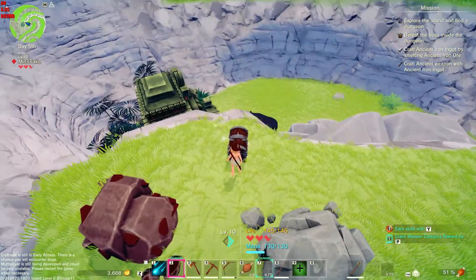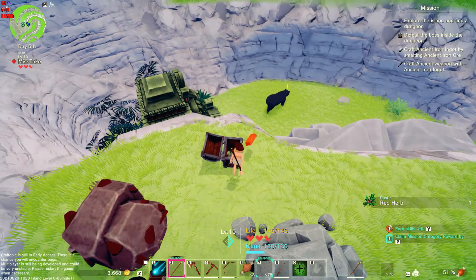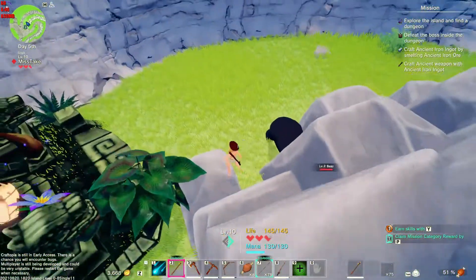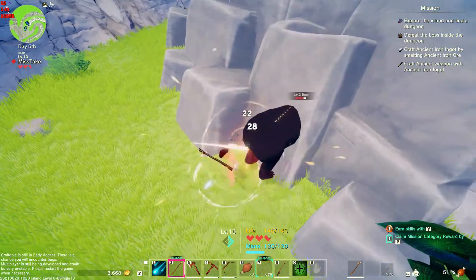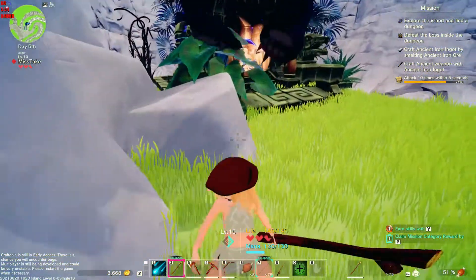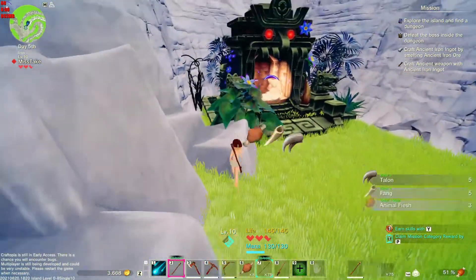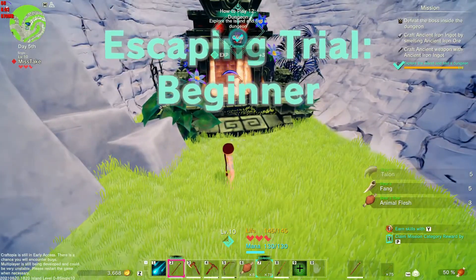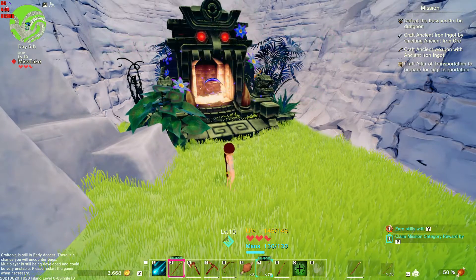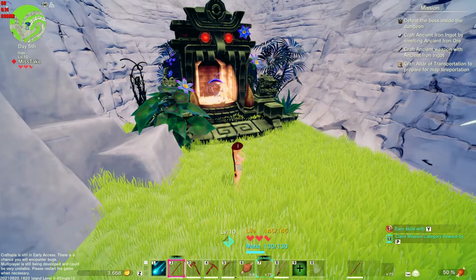There we go. Two-handed torch. We don't give him a chance — we might be alright. Escaping trial beginner. Do I have wood on me? I do. Good stuff.